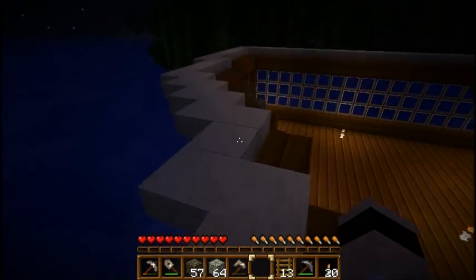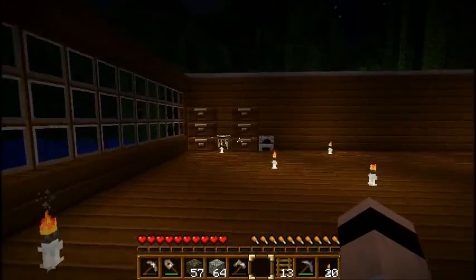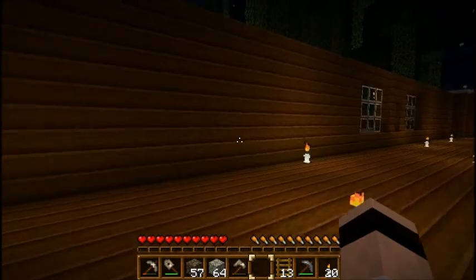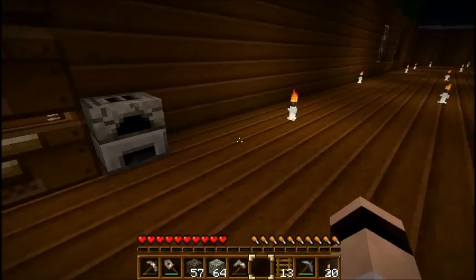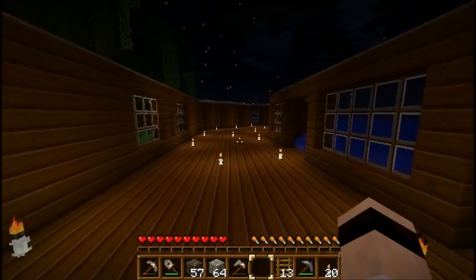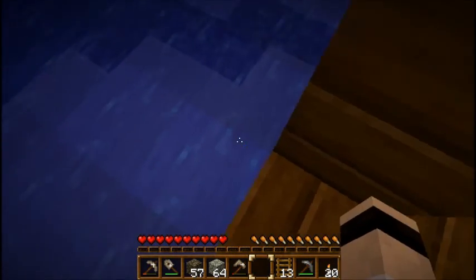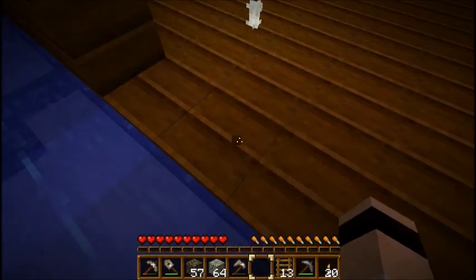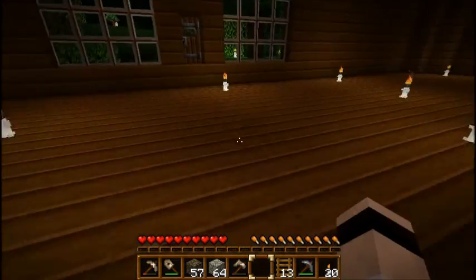I don't think I can wait for 1.3 for the sandstone stairs, which would be the other option. I don't have windows here because I want either paintings, or I'm going to use the side for storage — and what's the point of having a window if you're just going to cover it up? This is going to be a boat dock. I think I'm going to use half slabs to build out a little ways, using jungle half slabs. Supposedly we're getting different wood half slabs in 1.3, so I've got another month or so.